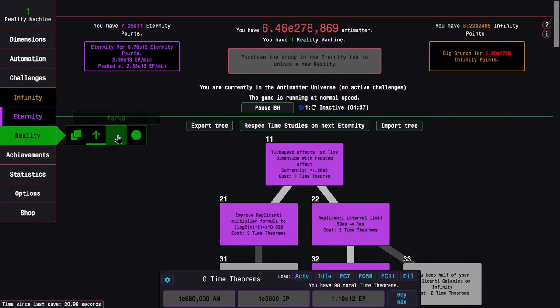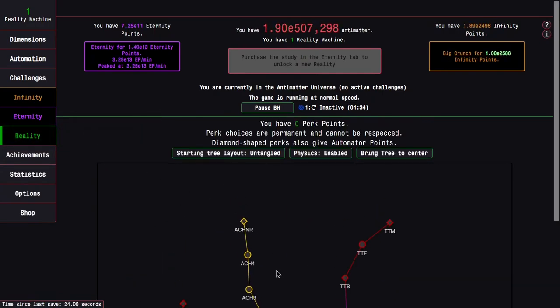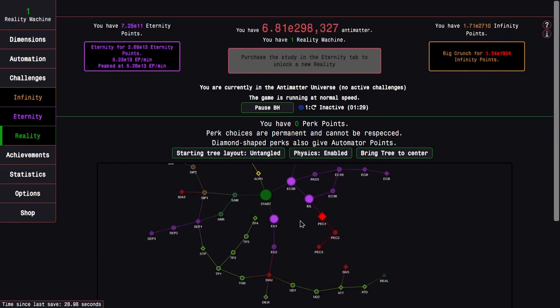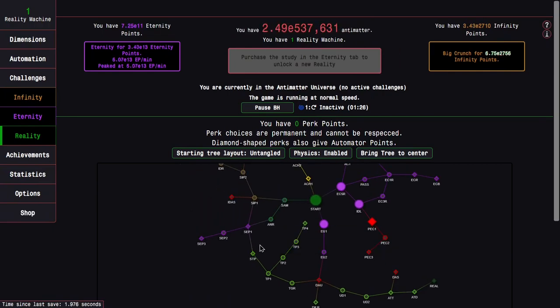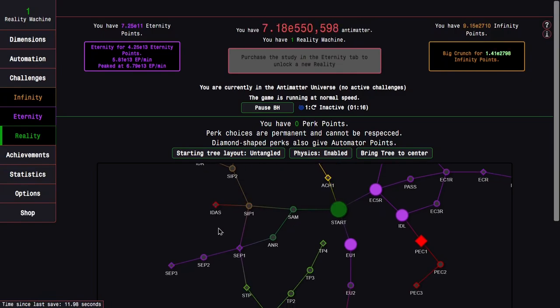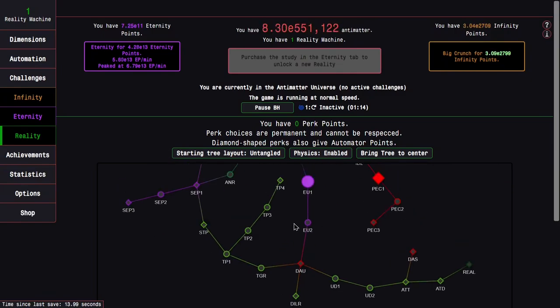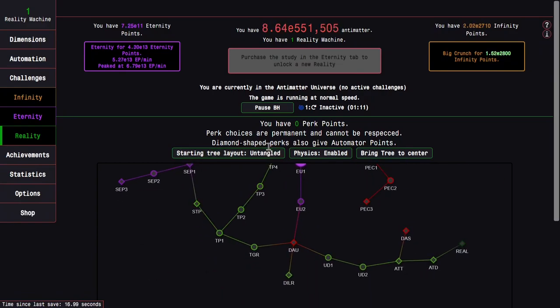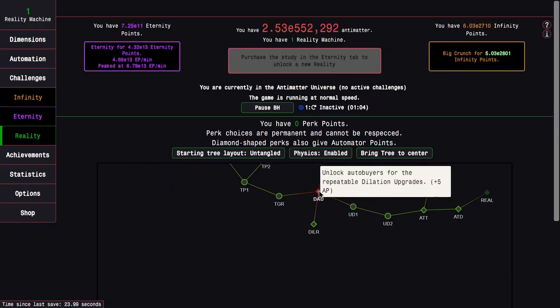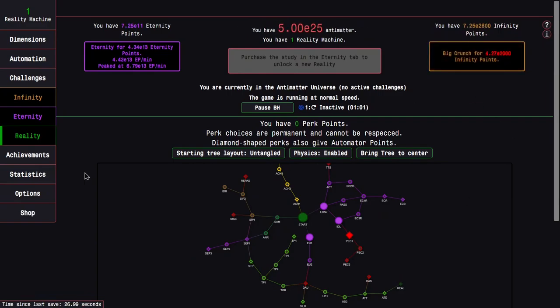I'm also using suboptimal strats for 121, and I'm still able to get very far. I'm just gonna get 161 and 162 for now, then get 121 to 50 to really get all the eternity points I can possibly get. I see myself eventually going for the automator, then dilation automation, or 'makes the infinity dimension auto-buyers work three times faster' — because it really starts to feel slow. There's also a useful perk that basically skips eternity challenge 11, but I want the automator first.